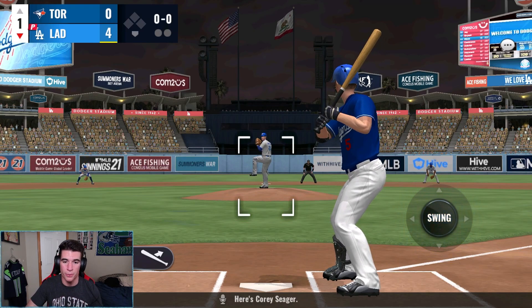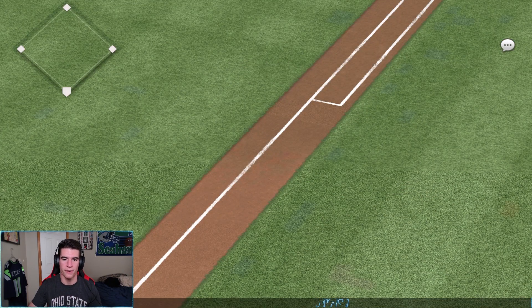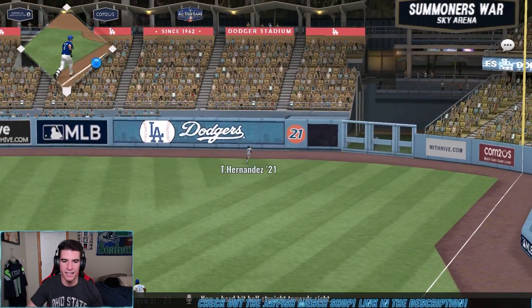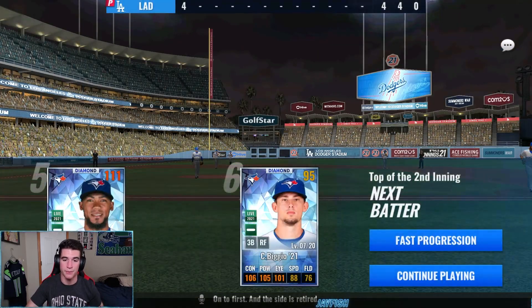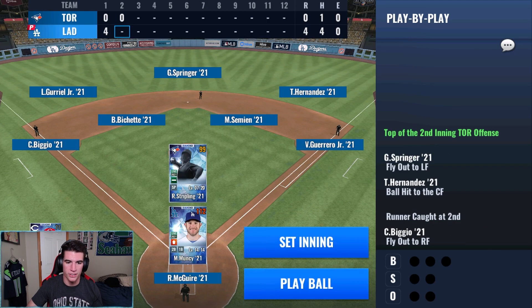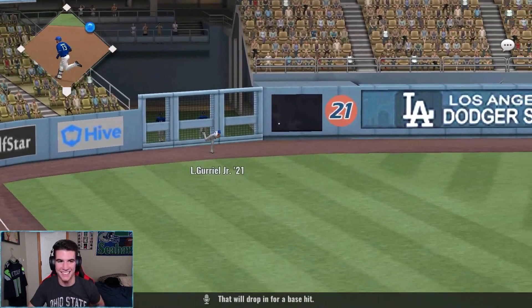We already got a four-nothing lead in the first. I don't even know how much longer I'm going to have to play — might be able to ride this out. We have Trevor Bauer; I just haven't subbed Grinky in yet due to the lock, but Bauer can take care of this one for sure. Hard hit ball but right to Hernandez. Blackman grounds out — great start. Four runs in the first. We'll fast forward a bit. Bauer's holding it down. We'll probably play another inning or two and sim the rest.